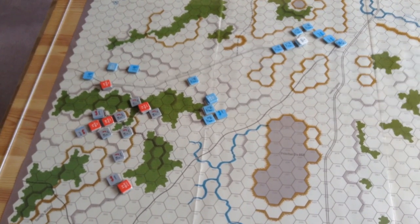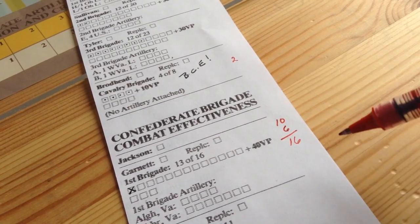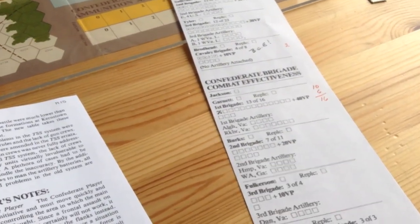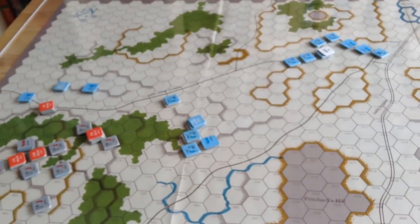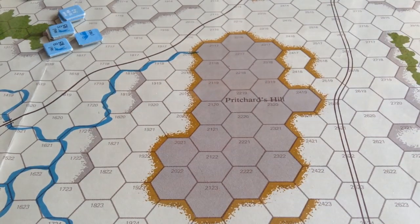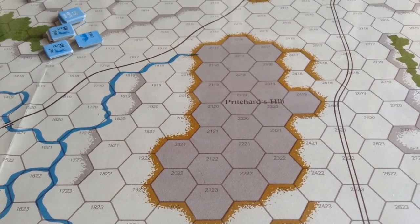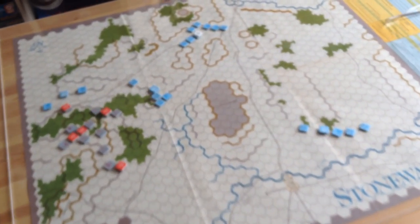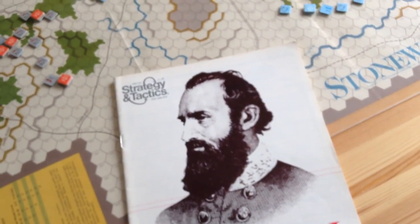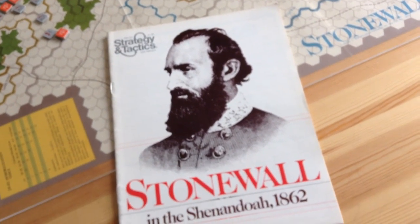Let me do a recap of the points as they are right now. In terms of actual casualties, the Confederates have scored about 16 points and the Union has got about 2 — they outnumber them 8 to 1. Counting the points that Jackson would get for getting off the board, and taking into account the points Confederates could get for staying around Pritchard's Hill, I'll declare it certainly a Confederate victory. That's it for Stonewall. I thought it was a lot of fun to play — I hope you enjoyed the replay. It's a neat little game, a simplification of the TSS system utilizing a small battle. So that's it for Stonewall, or Stonewall in the Valley — the Battle of Kernstown, March 23rd, 1862. Thank you for watching.